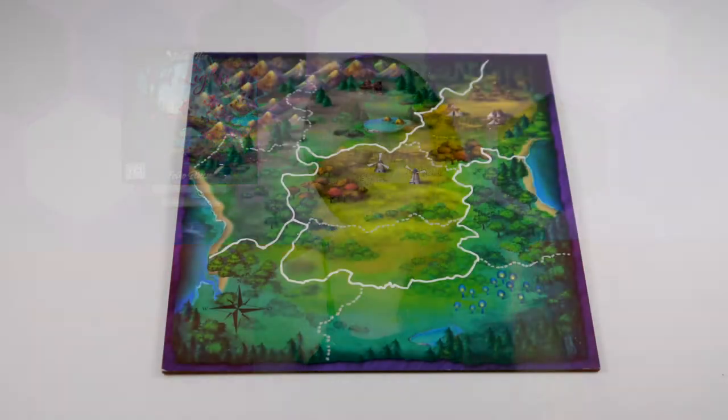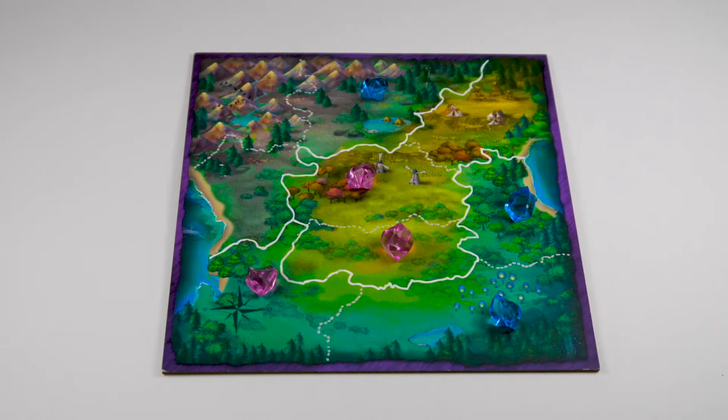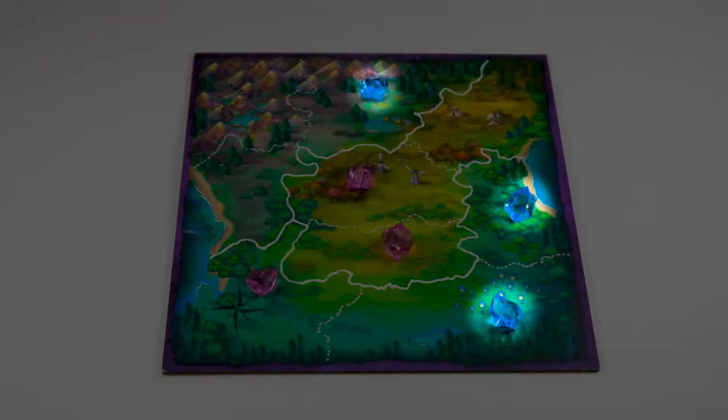Next, the first player will take their first turn by placing one crystal onto the game board, then it'll pass to the other player and continue until each player has placed three total crystals. Players may place more than one crystal in one area, and they may not place a crystal in an area that's already occupied by an opponent.